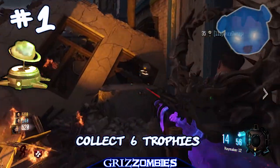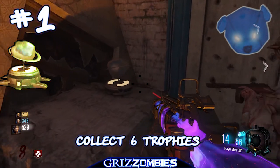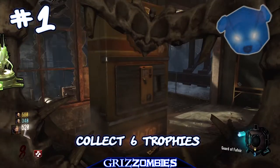The first thing we need to do is collect six trophies. Right outside of power in the dragon room area, there's a statue wall — you can shoot this down, and that is your first trophy piece.